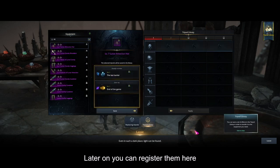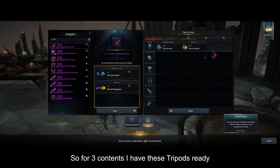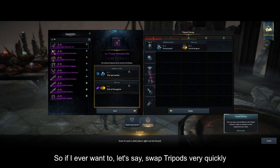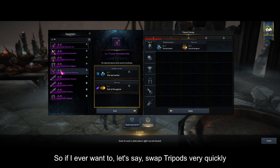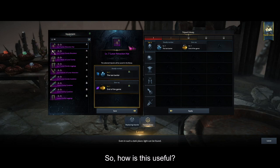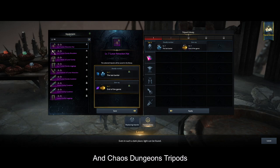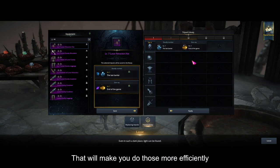Later on you can register tripod sets and apply them quickly. You can make sets for raiding tripods and chaos dungeon tripods, which will make you do those more efficiently — just press apply and you're done.